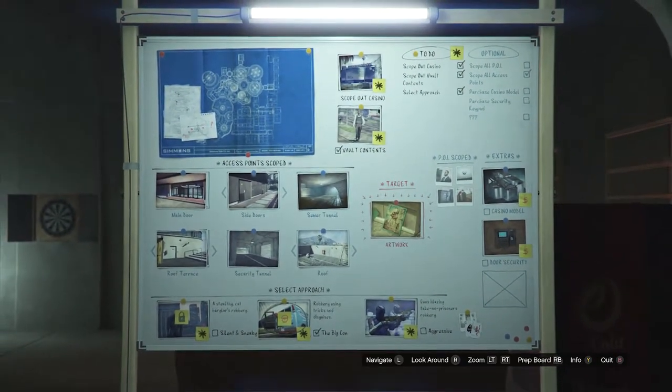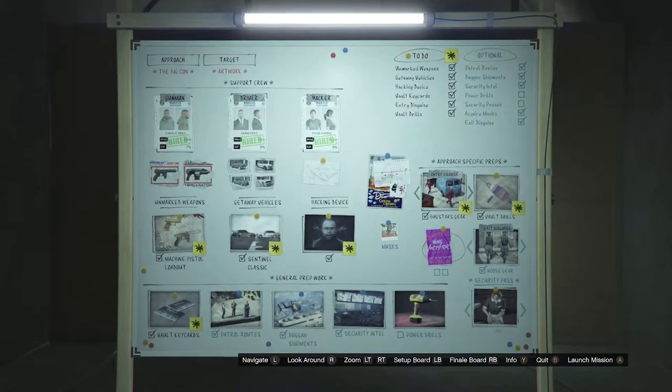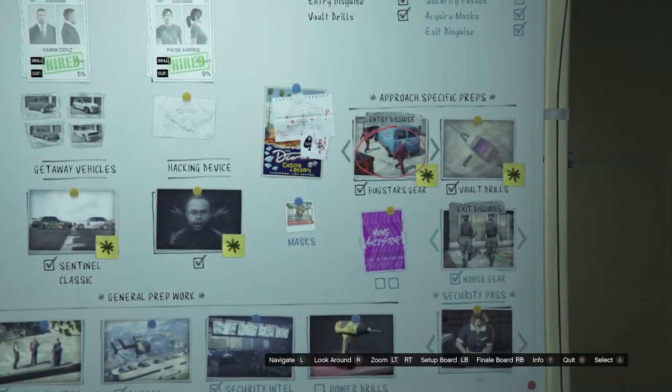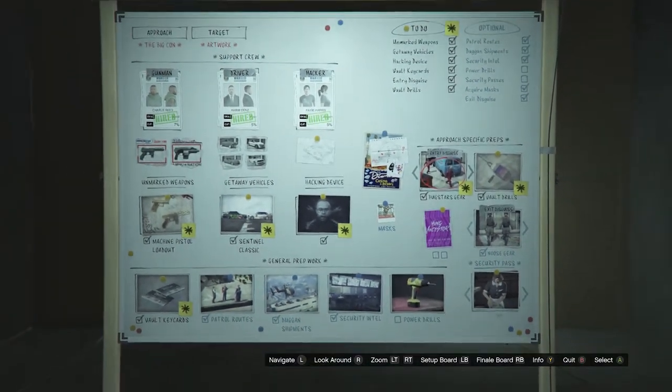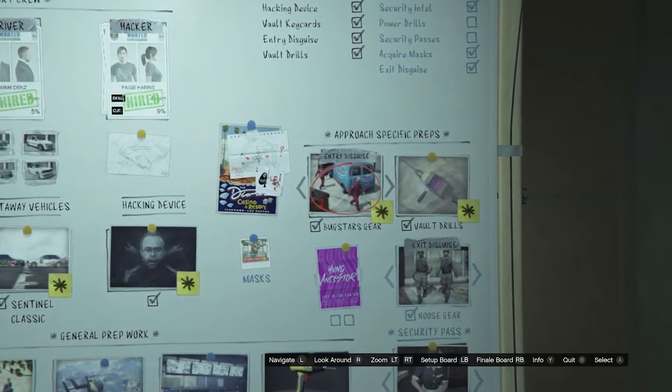After you have selected this, go ahead and press your right trigger and move over here to the board. All you're going to want to do is make sure your entry disguise is the Bugstars outfit, or the Bugstars gear, which will give you the yellow rebreather outfit. Whenever you have done all this and you have set your entry disguise as the Bugstars gear...